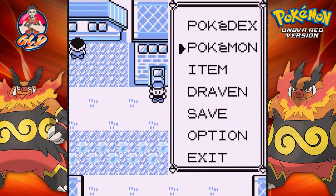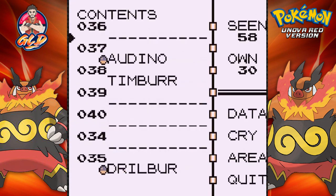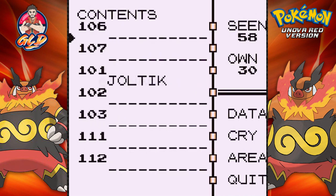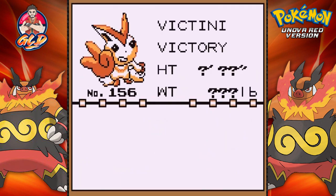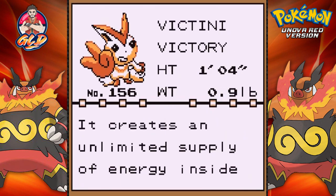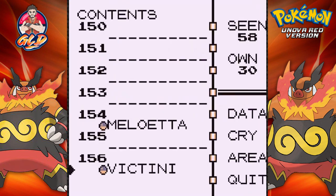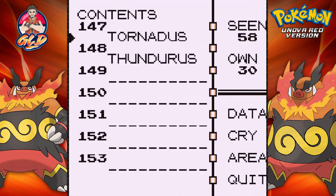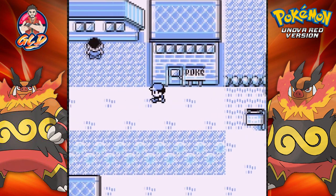We also got ourselves a Victini. Let's take a look — it's going to be one of the legendaries right here. Victini, the victory Pokemon: it creates an unlimited supply of energy inside its body which it shares with those it touches. That's awesome.